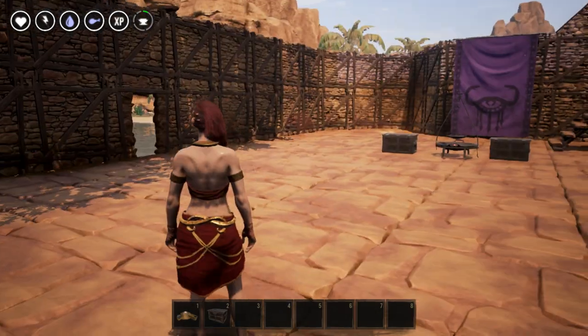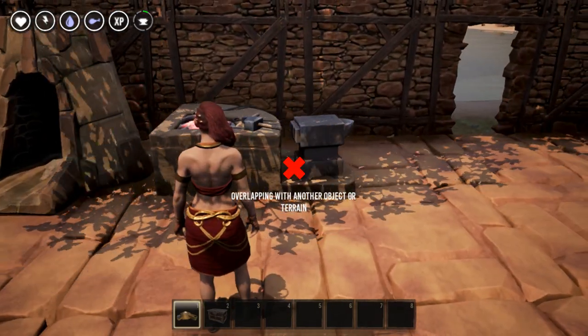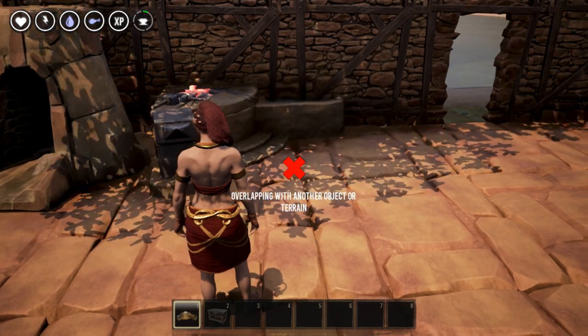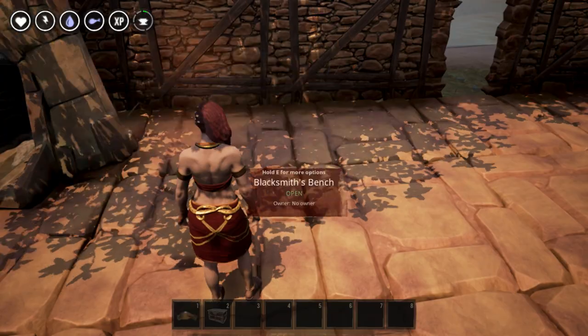Once you have all of that, we're going to place down the Blacksmith's Workbench. I actually muted it because it constantly makes that sound like it's pounding on metal and it was getting on my nerves — and there it goes, it's starting already and I haven't even placed it.